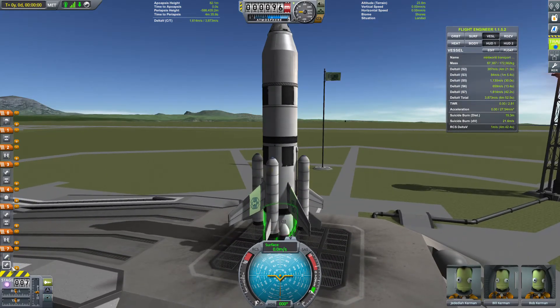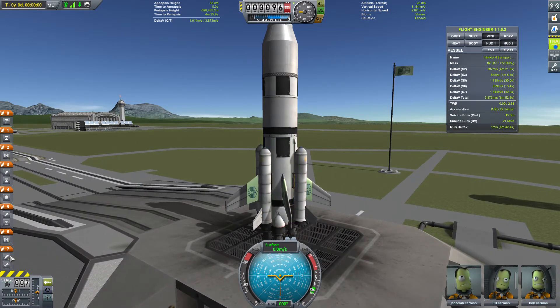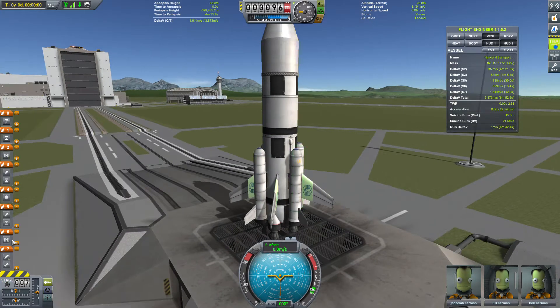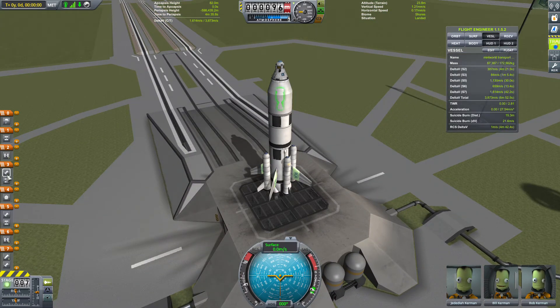The craft overview: the first stage is powered by a Mammoth, then a Mammoth and four Fumper Boosters which then separate using hydraulic decouplers - which are more expensive, just so you know. Then another decoupler with a Rhino stage, a fairing, the decoupler for the nuclear engine which we are using for the first time, then decouplers for side tanks, another decoupler for the capsule, and of course the capsule's parachute.